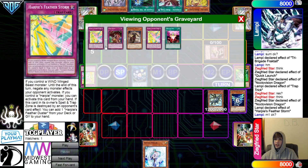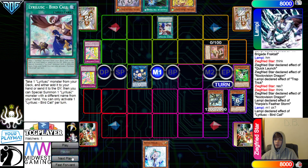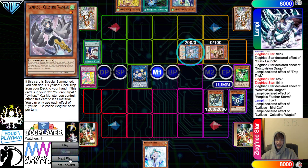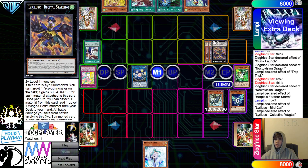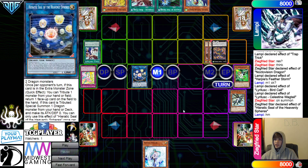They do know they have Wagtail in hand that they can Normal Summon. Now that they have Bird Call, they're not going to Normal Summon it. Bird Call goes search out Swallow, then Special out the Wagtail. Wagtail effect goes ahead and searches out another Bird Call. Go for Starling — they're going to use Seal, get rid of Abs, playing around the Called By.